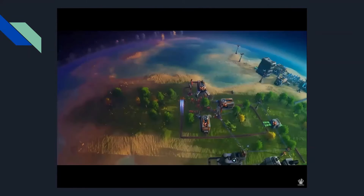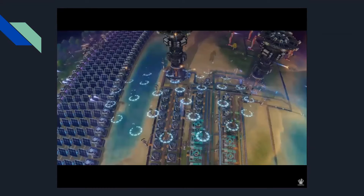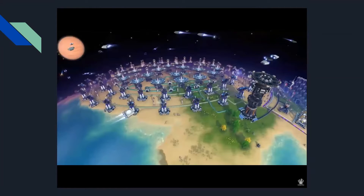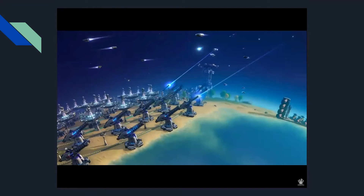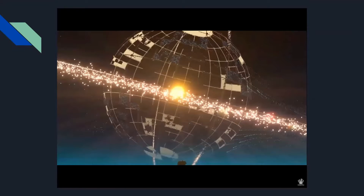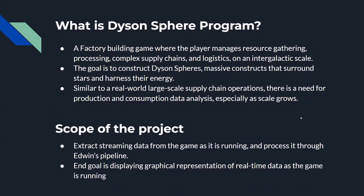You build massive factories, not just across one planet, but actually multiple planets and multiple solar systems — what they call the star cluster of the galaxy. The end goal is to launch solar sails into orbit and build those Dyson spheres.